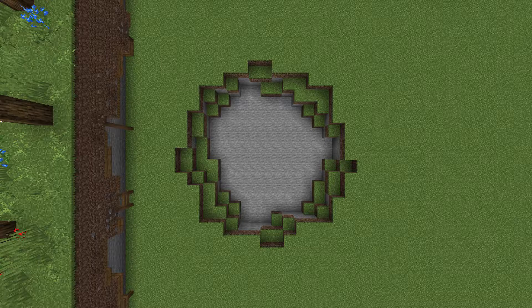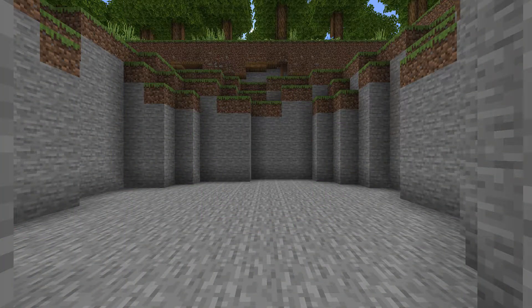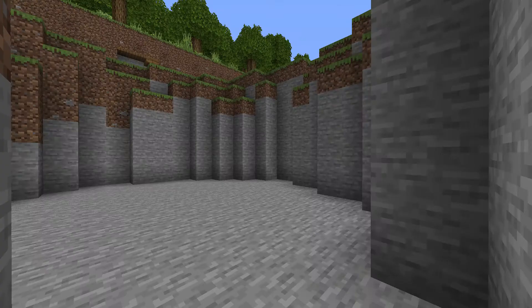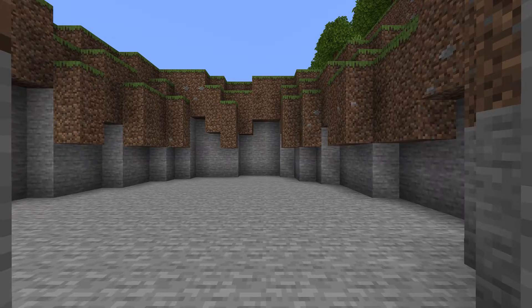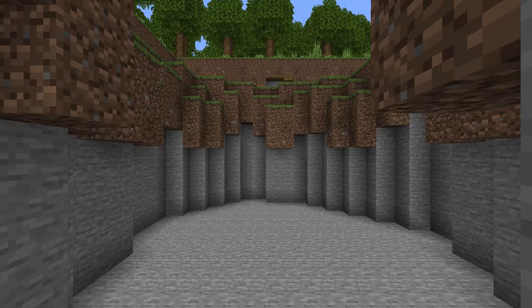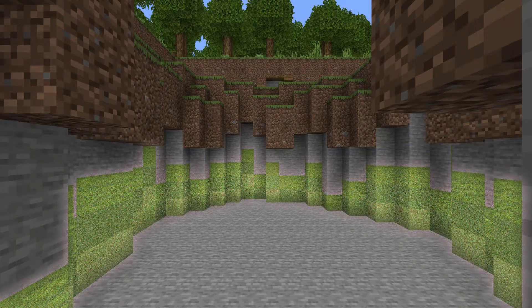At this point you just want to dig down a few layers. You want to make sure that there's three blocks of dirt and then you can transition into the stone, and do that on all sides. Then from beneath the dirt, get rid of the stone and then dig down a few more layers. I've marked out a random pattern in the stone and then you're going to want to just get rid of it.